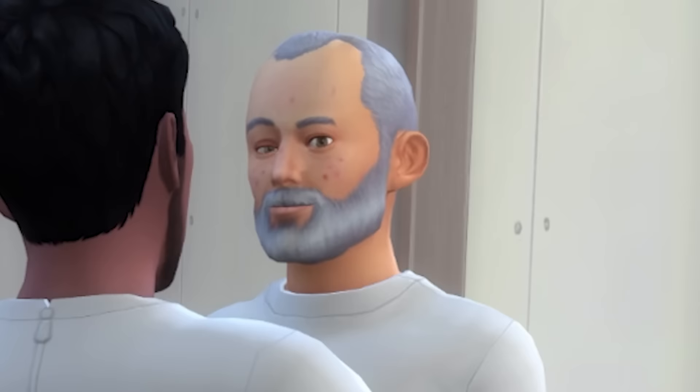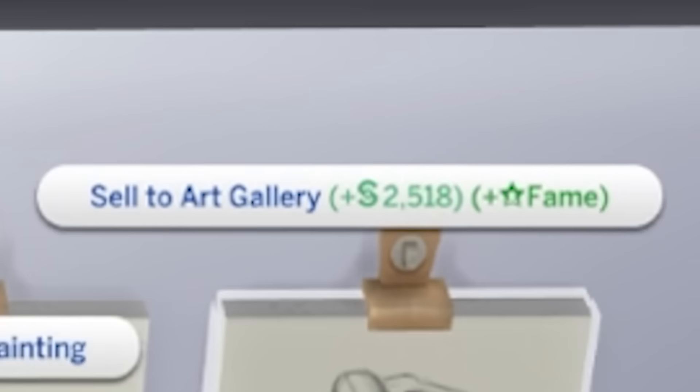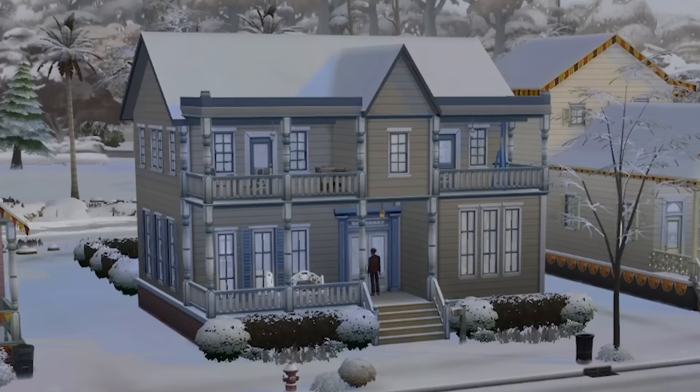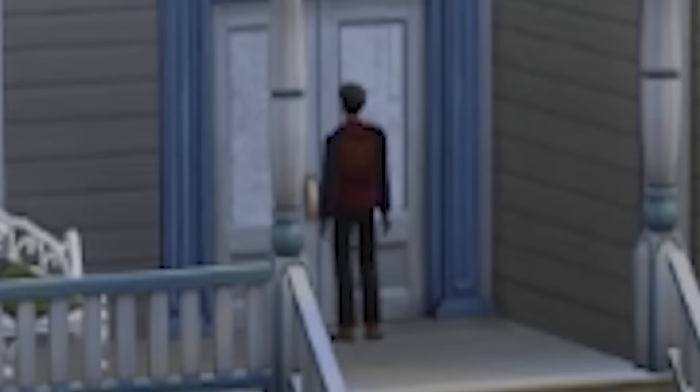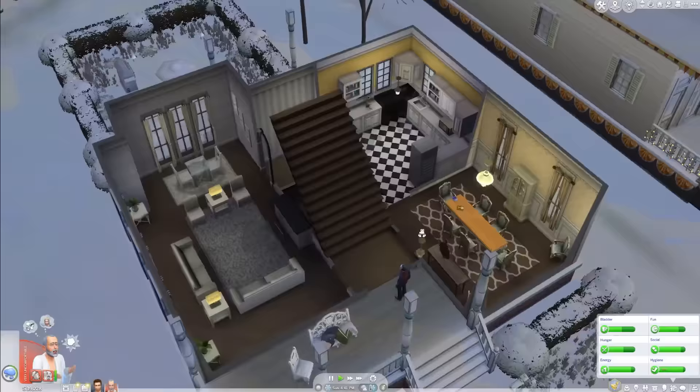I've been known to make cults in The Sims but I've never really truly optimized it. Today I'm going to try to make a cult that is the most profitable thing The Sims has ever seen. I got a pretty nice house here - I stole it by murdering people - and I got a little nest egg, 40 grand to invest, and I'm going to turn that 40 grand into a 40 grand basement.